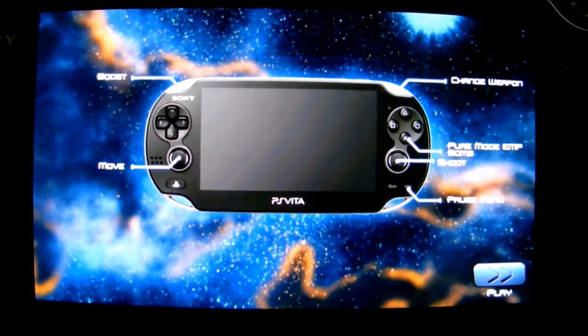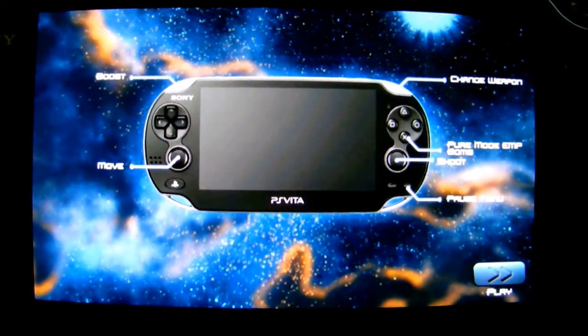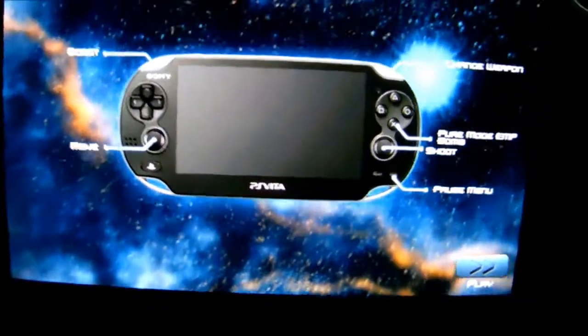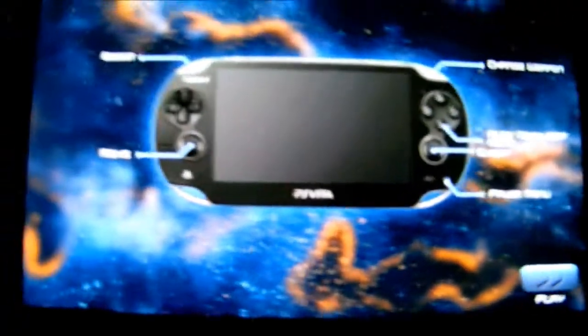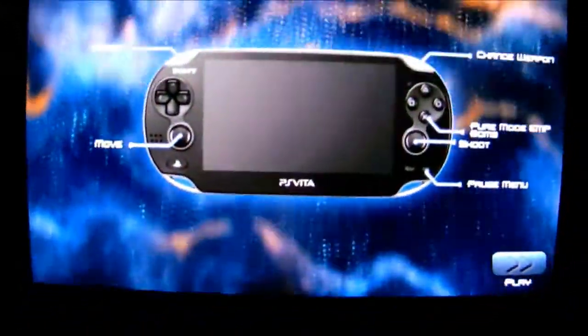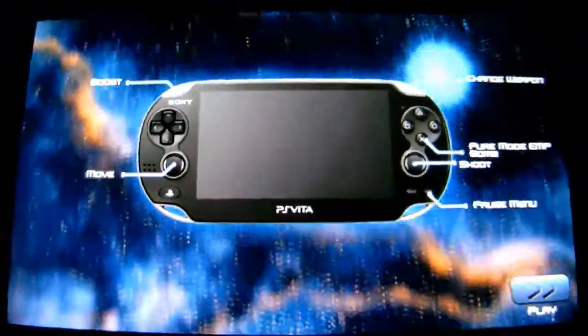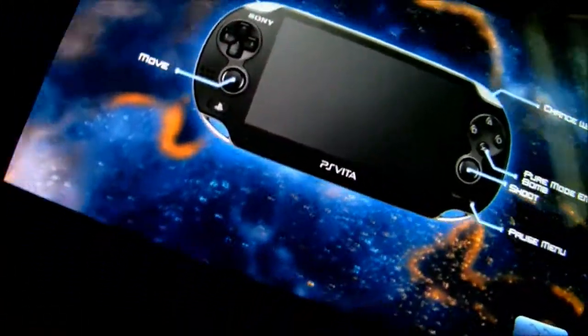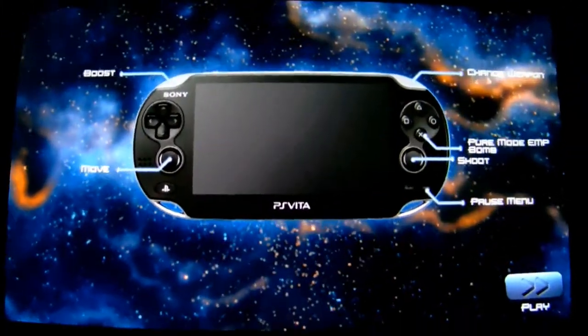A cool feature about this is it actually uses the inbuilt PS Vita gyro sensor. So when you move it, the actual background moves — you can see the background moving as I'm tilting the PS Vita. It's just a funky little effect really, more than anything; it's not actually used within the game.